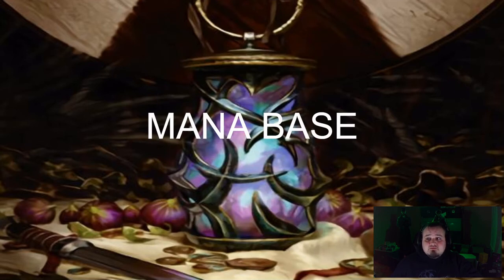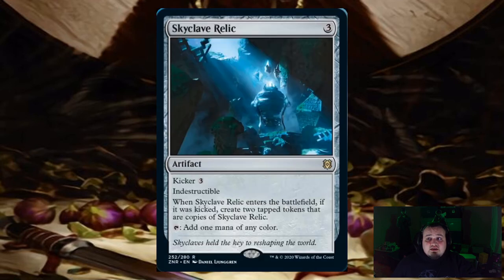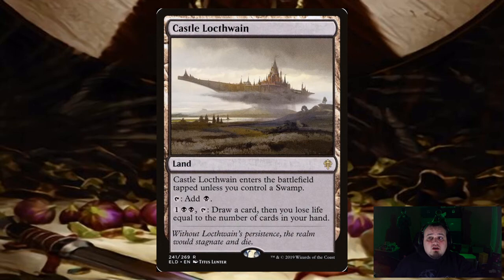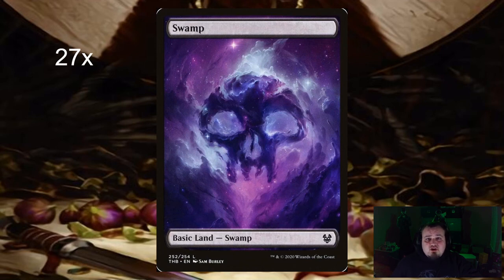Then we have our mana base. You play Dark Ritual, Mana Crypt, Sol Ring, Arcane Signet, Charcoal Diamond, and Skyclave Relic — all great mana rocks and that one ritual effect. For lands: Ancient Tomb, Bojuka Bog (another way to remove a graveyard), Cabal Coffers, Cabal Stronghold, Castle Locthwain, Nykthos Shrine to Nyx, Reliquary Tower — which I put in all my decks because I play in a meta where people force opponents to drop cards and I really hate discarding — Urborg Tomb of Yawgmoth to make everything a swamp, and 27 swamps, for a total of 35 lands.